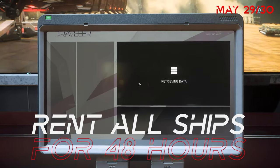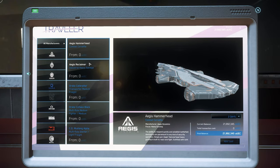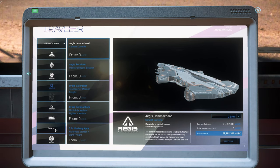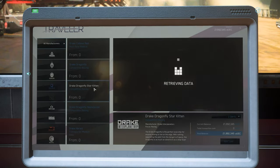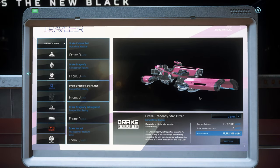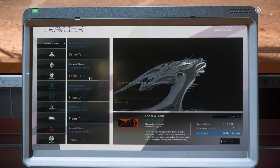Here's an important tip: at the terminals in the Drake Hall, you can not only borrow all the ships from previous manufacturers for 48 hours until the end of the event on 1st June, but also many other ships in very special versions — from the Reclaimer, the Argo Mole, and the Alien ships, to the Hello Kitty Dragonfly, almost everything is available here. Thanks Klendatu for the tip. The very last chance to borrow all these ships for free for two days is just before the end of the event on 1st June.